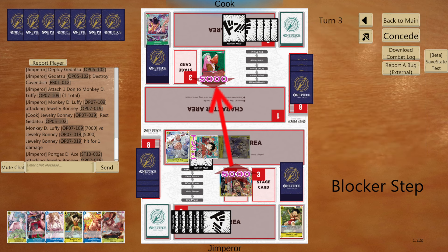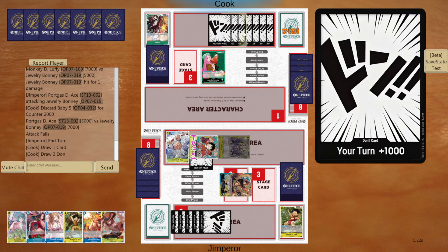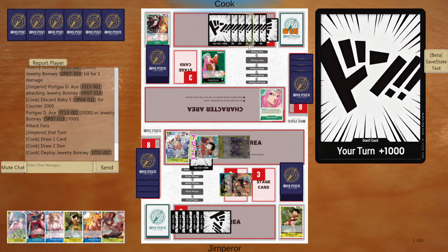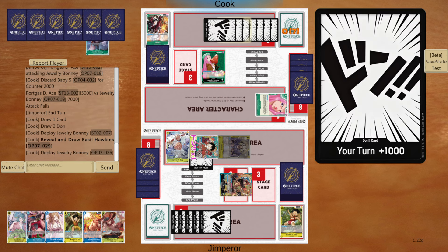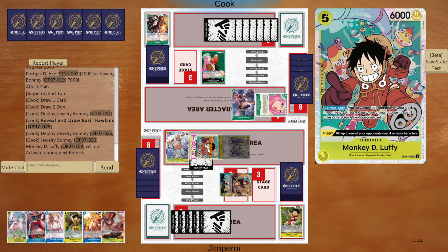If he takes this, we're definitely dropping Pudding next turn. But he's actually going to counter out of that. Back on us — 6 Dawn, he's going to drop a Bonnie. He's doing really low committal plays, which isn't all that great for him. Next turn if I whiff leader effect, I could really just do Hiyori into one of these Aces — probably the blocker one, because this one just doesn't get rushed. He'll grab the Basil Hawkins and then Bonnie — Bonnie can only freeze characters, not leader. So he'll freeze Luffy, which is fine.